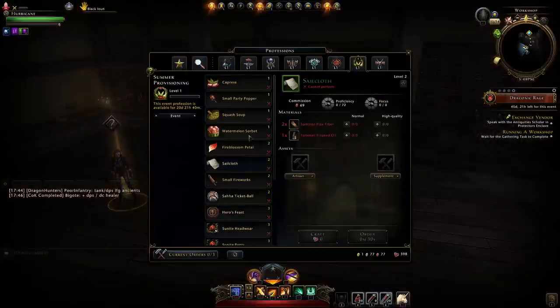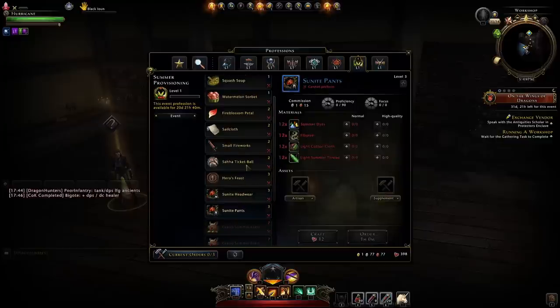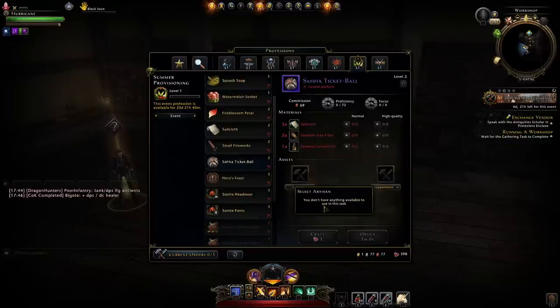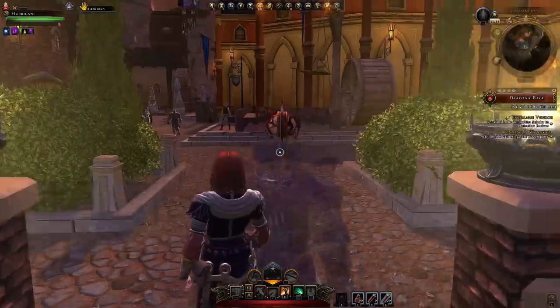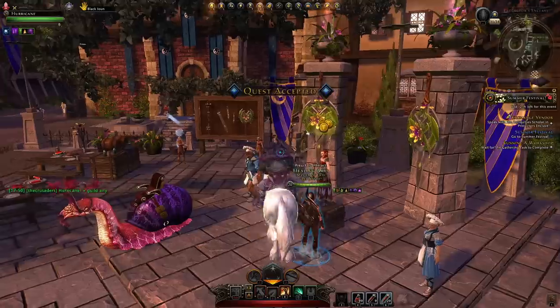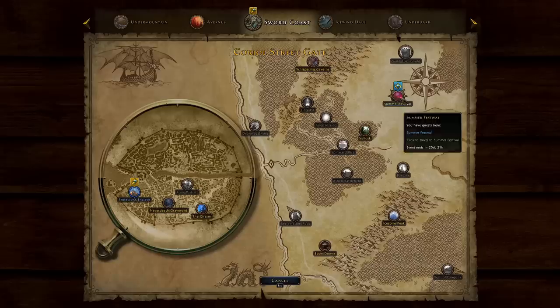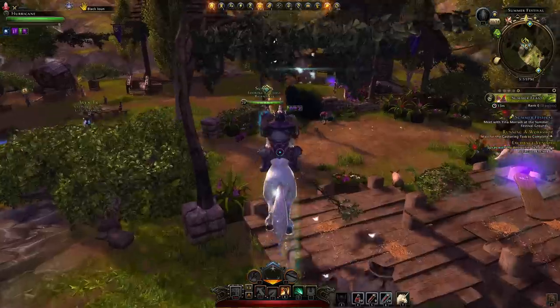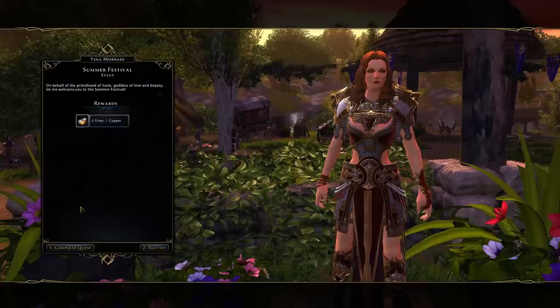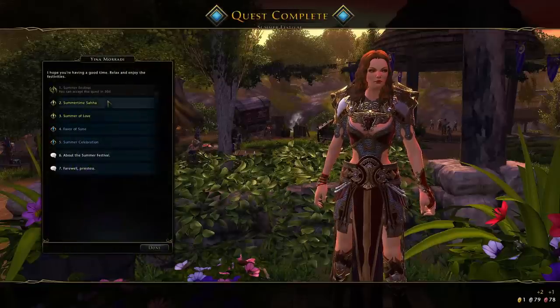Once you've completed that tutorial and got your workshop set up, you will have a section called summer provisioning where you'll be able to craft the different items from the summer festival. Mainly you want to be able to craft the Saha Tikka ball, but you need an artisan to do so. You may also need to head to start your summer festival, picking up the gold quest from your vendor and heading to the area, where you speak to an NPC, hand in the quest, and pick up the following four quests.